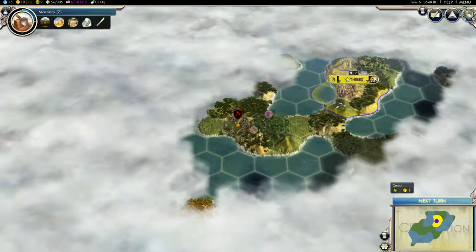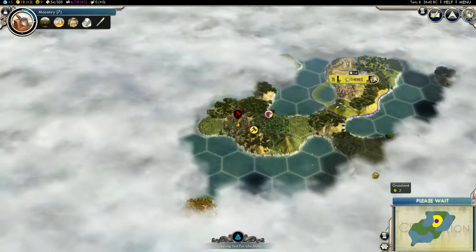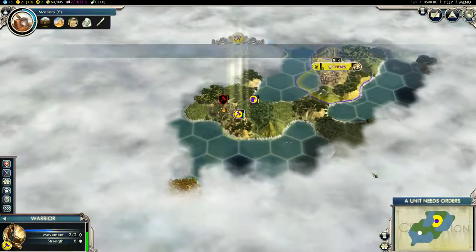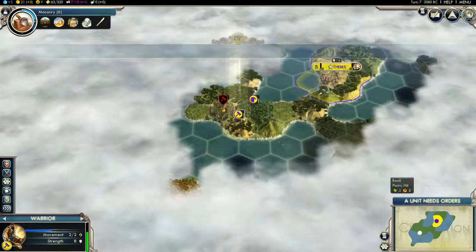So let's go for the Pyramids first, because I am Egypt after all. I want some Pyramids. I mean, this doesn't exactly look like the Nile River, but it'll work.